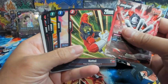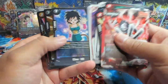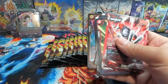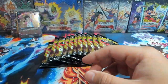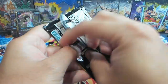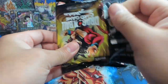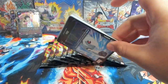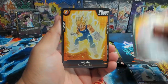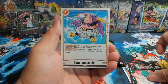We'll fan through it real quick — we have Yemma, Kefla, Vegane, Gohan, and then Pui Pui — nothing out of that pack. But we did get the Jiren leader, I think we took a look at him last time. Next pack: Gear, King Yemma, Vegeta, Great Saiyaman, Dispo, Bulma — oh, we have Son Goku right there!